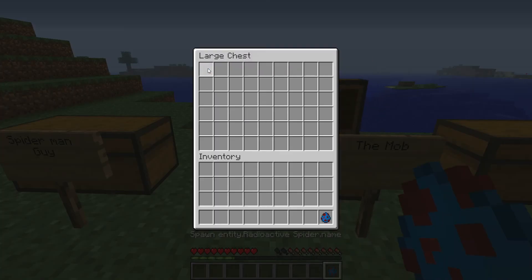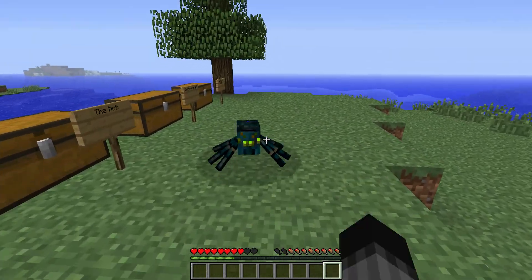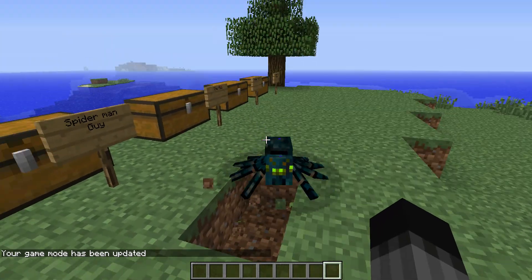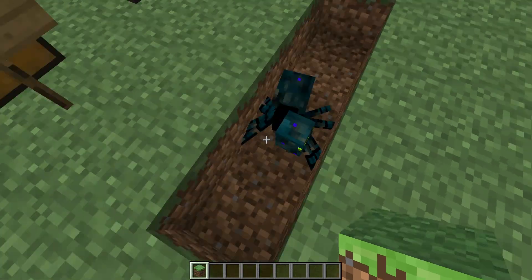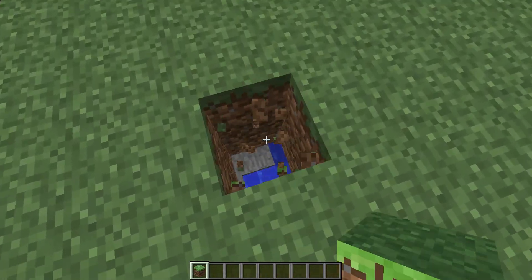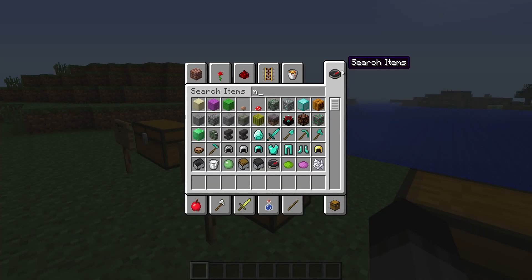Now we're gonna go over the Spider-Man mob. It's like a spider, so let me show you. It's this little spider thing, and he's about to kill me. Let me go back and create it. So yeah, to the mob — let's just get the mob real quick and put it back. It looks really cool from my perspective.